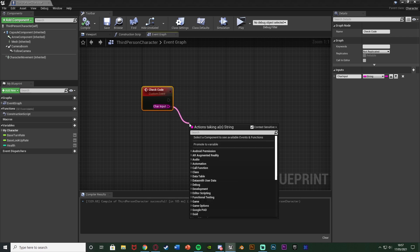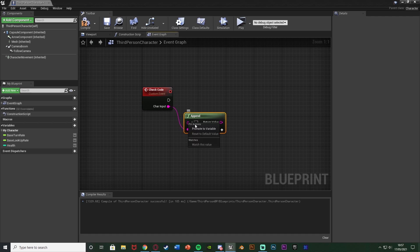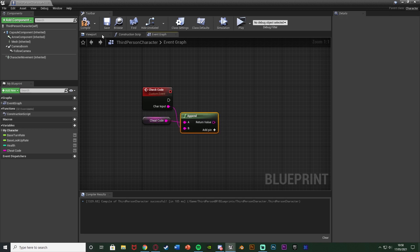Out of the character input, we're going to get an Append node with the input going into B, not A. What Append does is take the input and append it — add the string at the end of the string of A. The string of A is going to be our current code, so essentially we're adding a letter onto the end of the code we already have. Right-click A, promote to variable, and name it 'cheat code'. Compile and save.